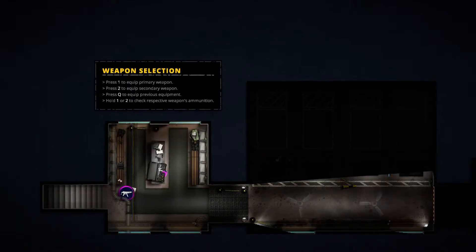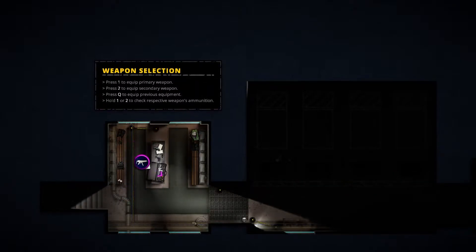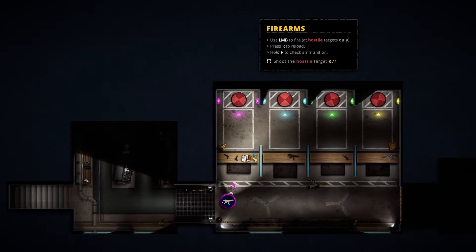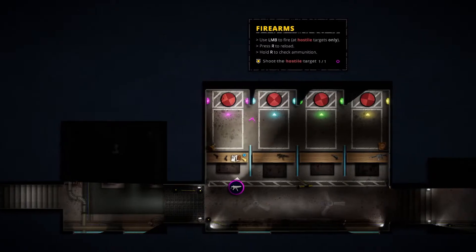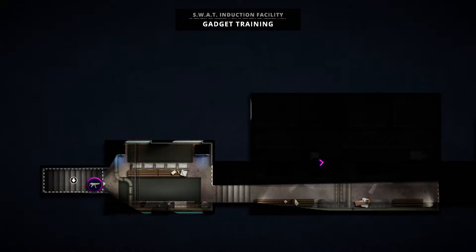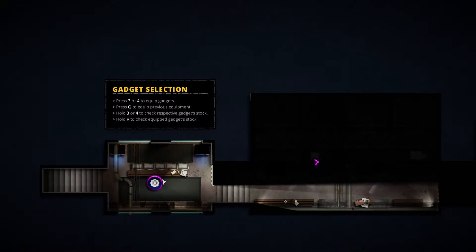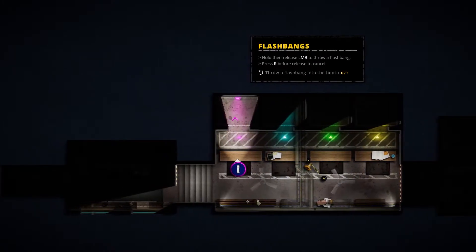Firearms training. Fire at hostiles, reload, check out munition. Gadget training — press three or four. Throw flashbang. I just flashbanged myself. Awesome. I'm blind.